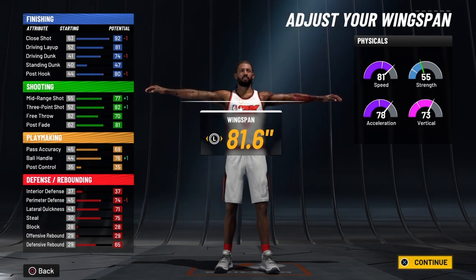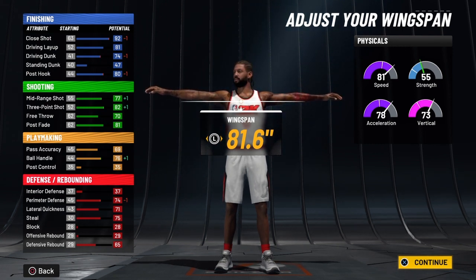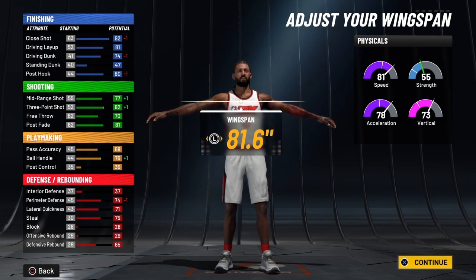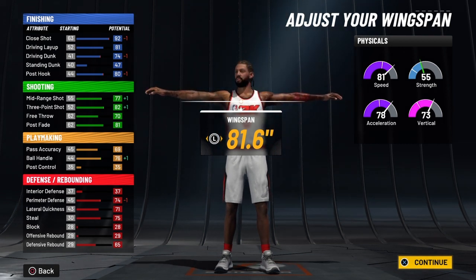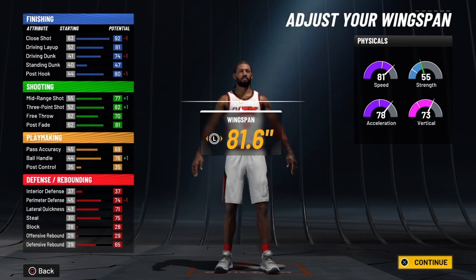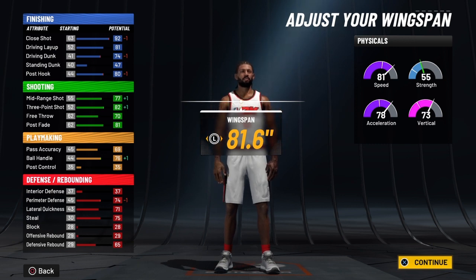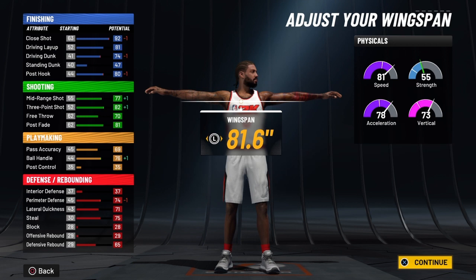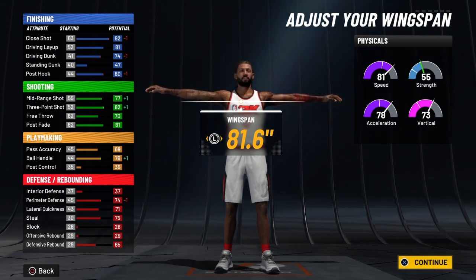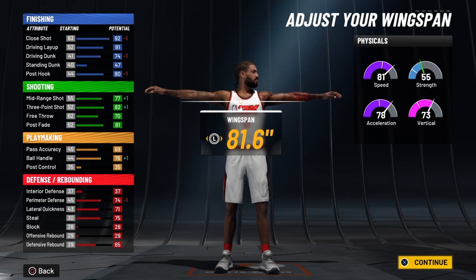That's the fastest way I'd recommend. The other way is getting to 99 overall, which gives you another extra four to your physicals. At 99 overall you're going to have a speed of 89, acceleration of 86, vertical of 81, and strength of 63 — which is great for a big guard. You'll be finishing strong at the rim. Once you ignite the slash takeover, speed goes to 99, acceleration to 96, vertical to 91, and strength to 73. When you're hot with this Luka Doncic build, you're strong, fast, and powerful.